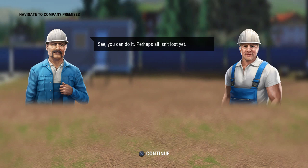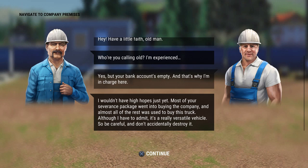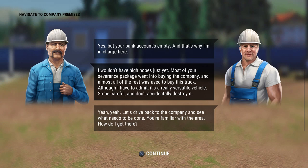The story dialogue continues — the experienced character tells Pete that his bank account is empty, which is why he's in charge. Most of the severance package went into buying the company, and nearly all the rest bought this truck — described as a 'really sweet versatile vehicle.' The advice: be careful and don't accidentally destroy it.